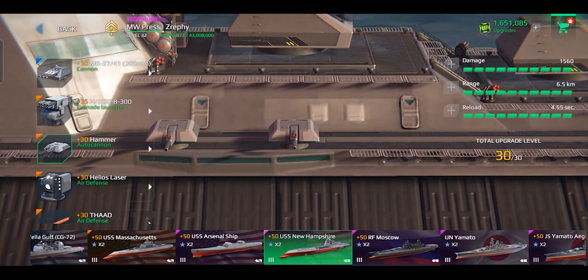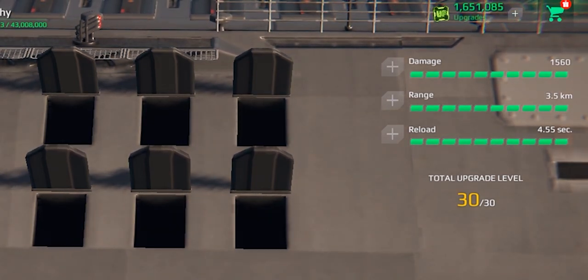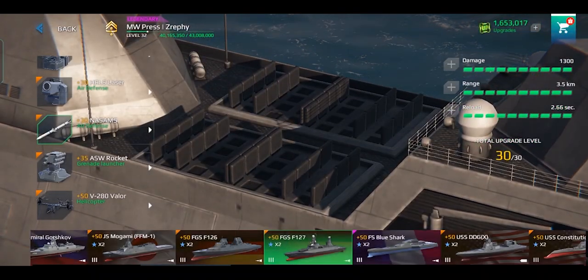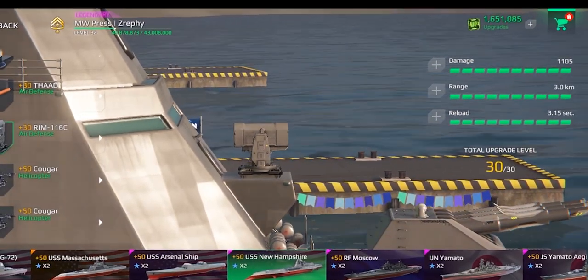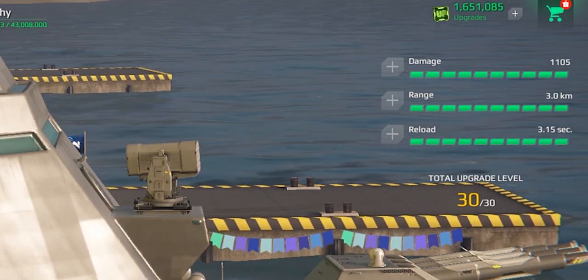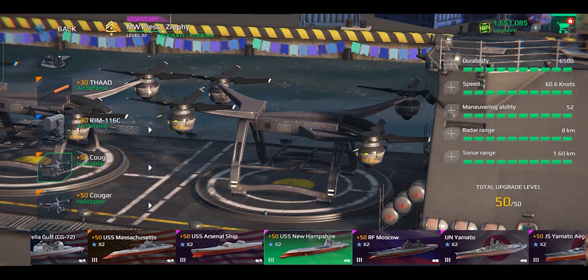The ship has two air defenses locked onto it. The first air defense is the THAAD, an anti-air missile that has a maximum damage of 1,560, a maximum range of 3.5 kilometers, and a maximum reloading time of 4.55 seconds. This anti-air missile is more powerful compared to the ones on the FGSF 127, but they have the same projectile speed which is terribly slow, and it has a long reloading time. The second air defense is the RIM-116C, an anti-air weapon with a maximum damage of 1,105, a maximum range of 3.0 kilometers, and a maximum reloading time of 3.15 seconds. This anti-air weapon is slightly weaker than the HHQ-10 but has slightly more projectile speed.